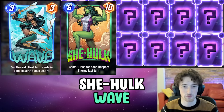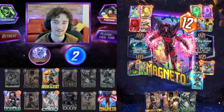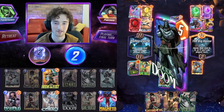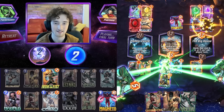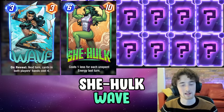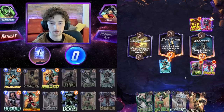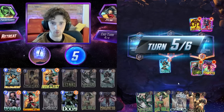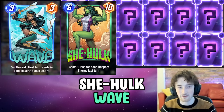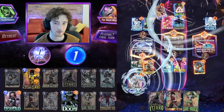Now, I know Thanos decks often are running this combo — Wave plus She-Hulk — but it works very well in a control-ish style of deck that I've got here as well, where you can play for priority a bit and have a little toolkit of six-cost cards: Doctor Doom, Magneto, Arrow as a potential play, and just sort of play for priority during the game and then have many options for the final turn to really shut your opponent down. I'm really excited about this deck. I think it's very strong. I might just use this next season to climb to infinite rank if nothing changes.